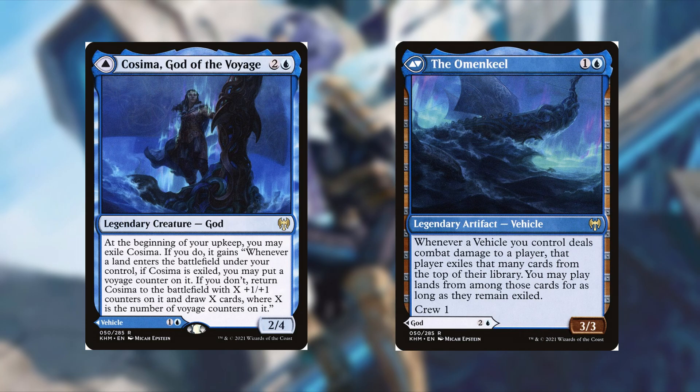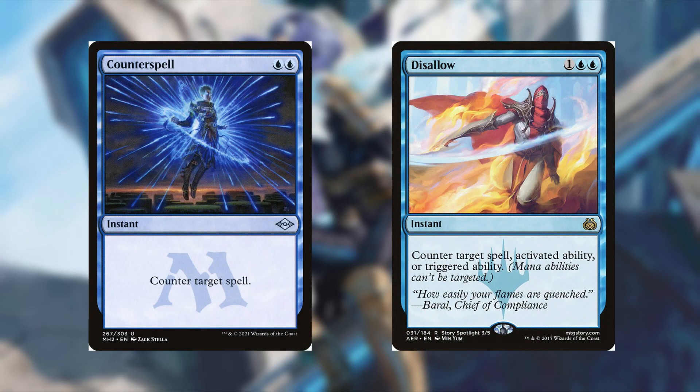To replace the instants I took out, we're playing blue — so what better than some counters? Let's get basic old Counterspell in the deck: 2 blue mana, instant, counter target spell. Now we're cooking with gas! And from the original Kaladesh and Aether Revolt vehicle era, I'm adding Disallow — 1 and 2 blue for an instant. Counter target spell, activated ability, or triggered ability. All-star card.